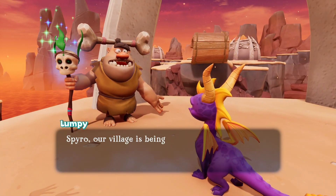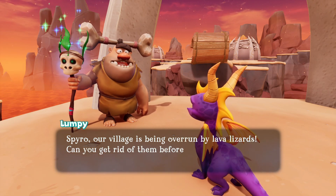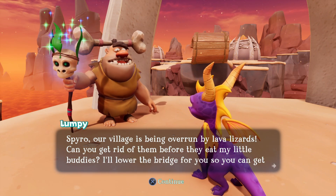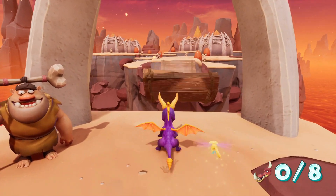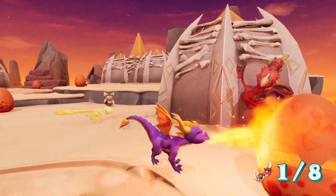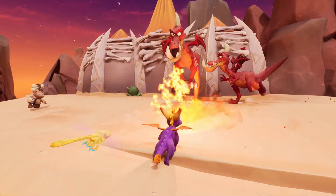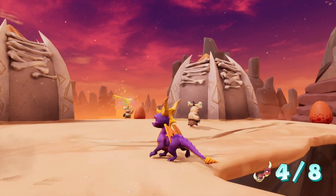An NPC says: 'Spyro, our village is being overrun by lava lizards. Can you get rid of them before they eat my little buddies? I'll lower the bridge for you so you can get over there.' I think they could have done a better job making it look a little bit more rough, for lack of a better word.